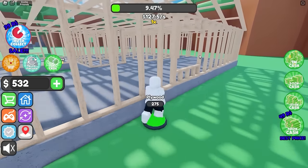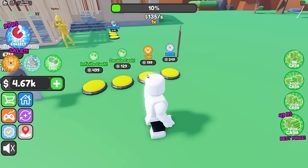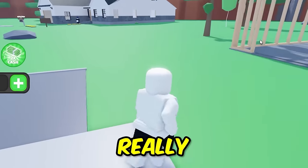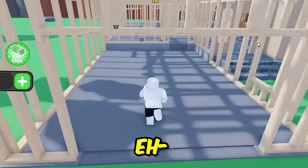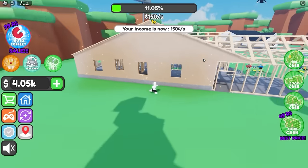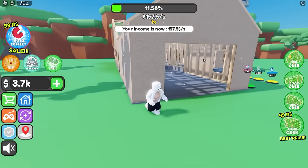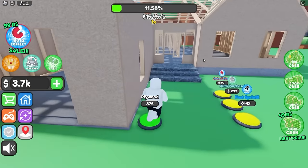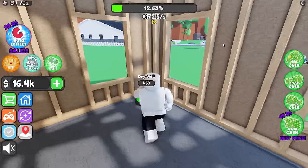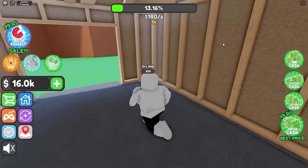We're done with framing - we've advanced to plywood. I don't need double cash yet. What about VIP? It gives you a three times income boost, so if money gets really hard we're gonna focus on VIP. Let's get the plywood back here and this one here - very nice. We have the whole house... just kidding, it's not covered. We still need plywood in the front. Oh wait, it's going on the roof now. Next up we have drywall.